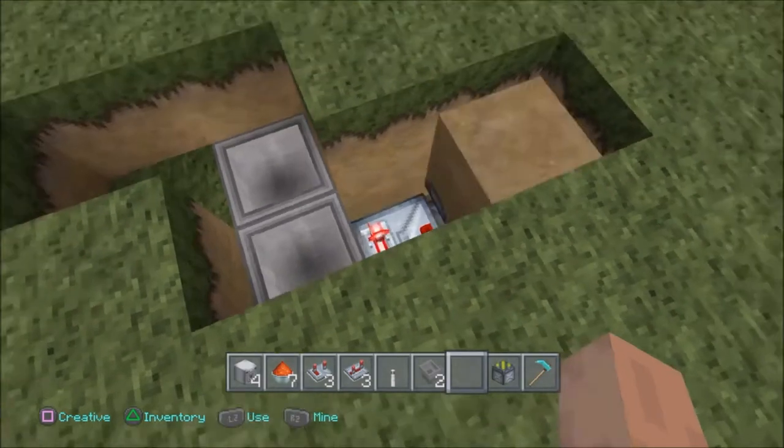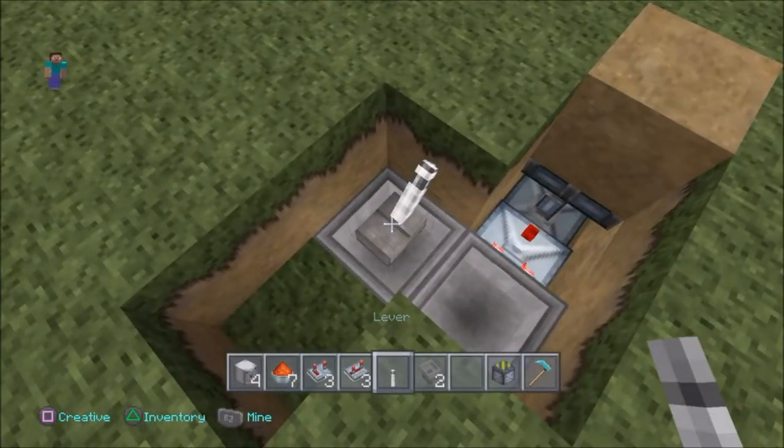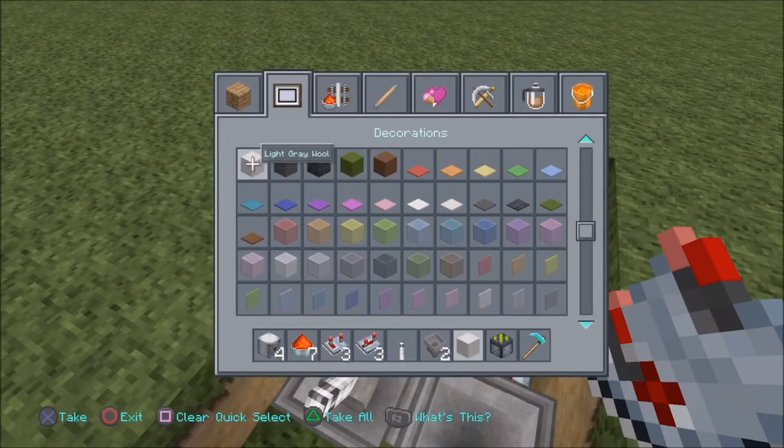You might want to do it later. When we chuck this block in, it will activate the piston, changing it back into a dirt block. So if you want to shut it off, all you need to do is put a switch or a lever on top of a hopper.